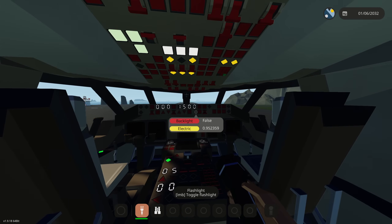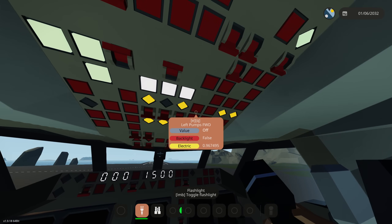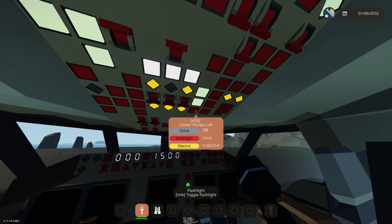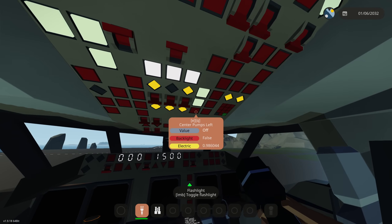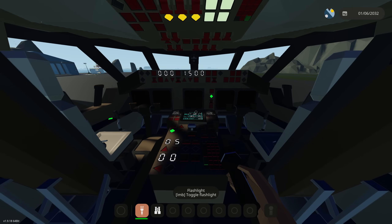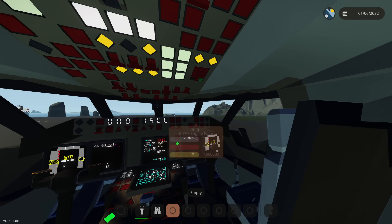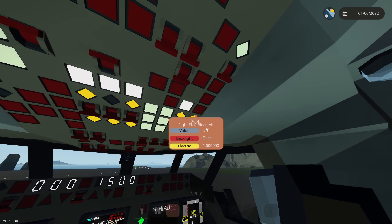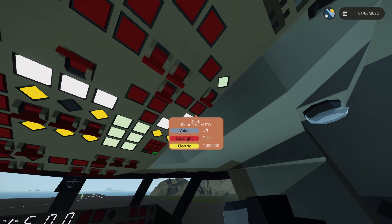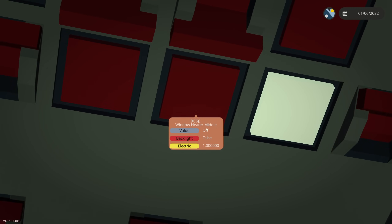I don't know if we're taking this thing off today. Okay, something started — I think that's the APU, the auxiliary power unit. We're gonna turn on the bumps, hopefully that's the right thing to do. Monitors are starting to blink on and off, I do not know what's going on here. We're gonna do bleed air on both engines, bleed air auto, turn on the pack flows — actually we don't need that.